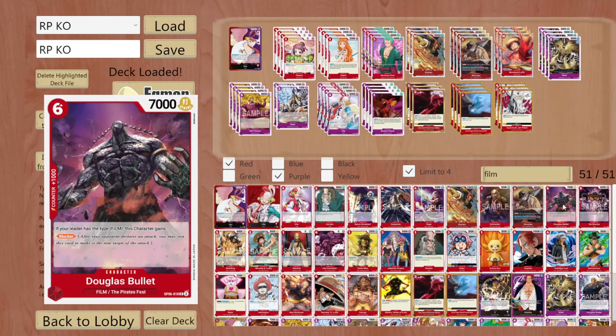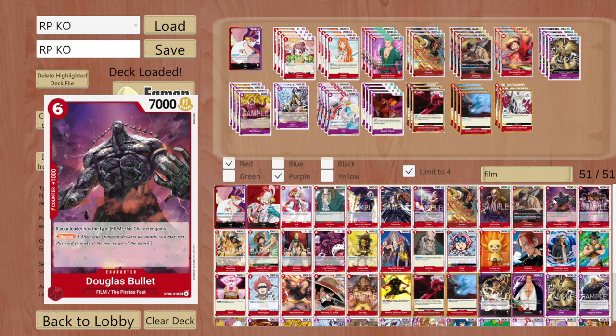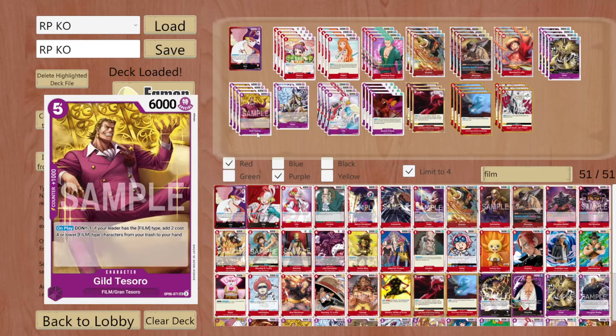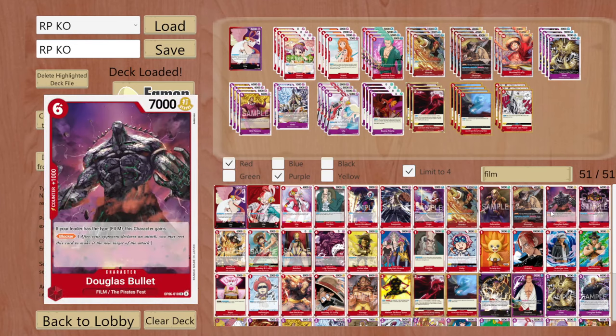If you really want him, please feel free. You could change out the Shikis. If you really want 4 copies it's going to be pretty hard. If you want like 3, try cutting 1 Gilte Tessoro, 1 Nami, 1 Zoro, whatever you feel like. But you really shouldn't, honestly - it's just too heavy of a card.